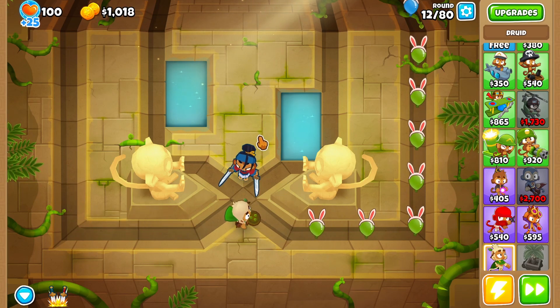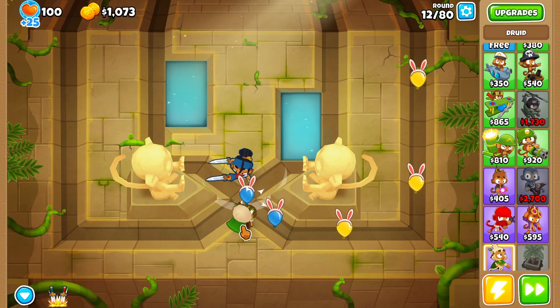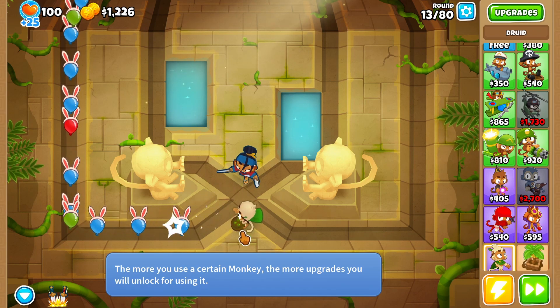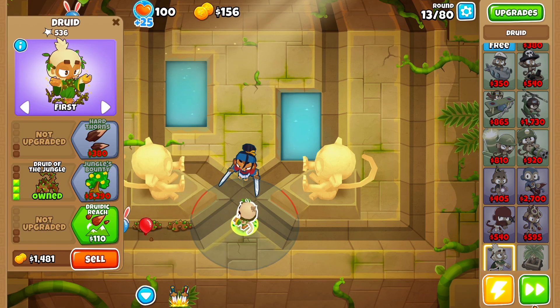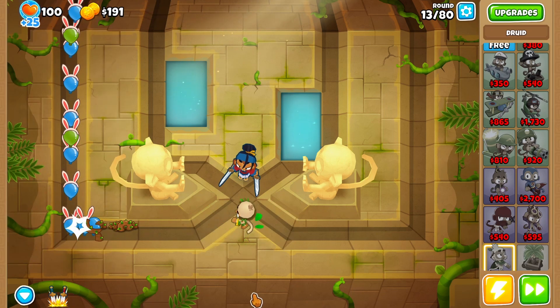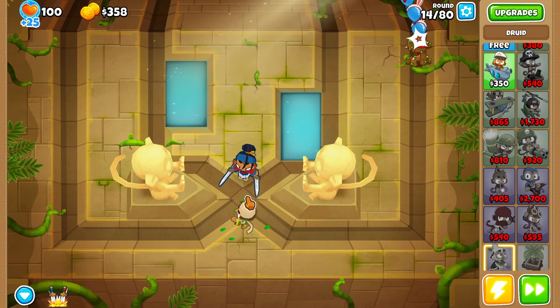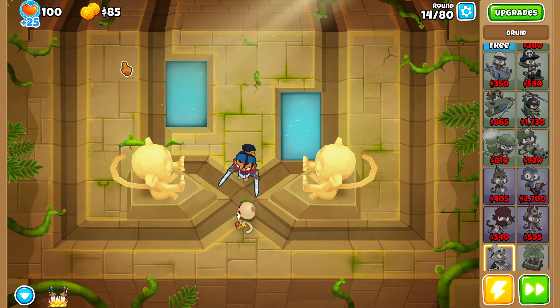You can do this strat with Benjamin too, but I'd highly suggest Sauna for beginners. Benjamin is a bit tricky and doesn't have as much popping power as Sauna. Now, time for the Druid of the Jungle — getting this — and that's it. You don't have to worry about balloons anymore. Sauna kills everything. I might as well go for hardened thorns — it destroys lead balloons too.